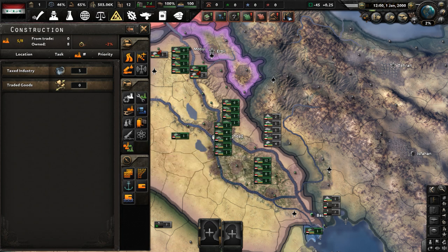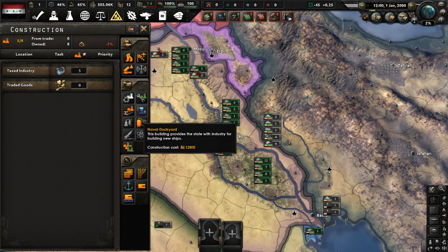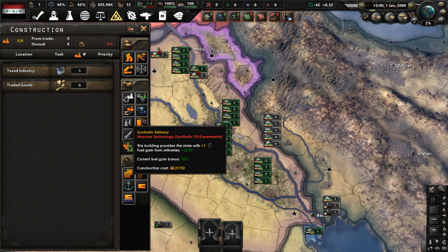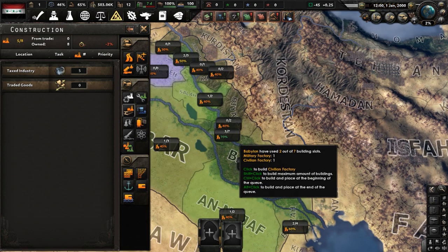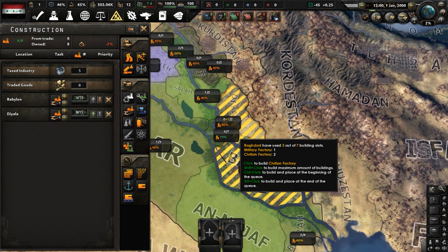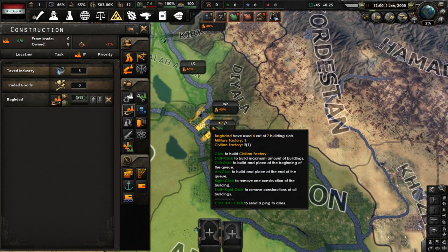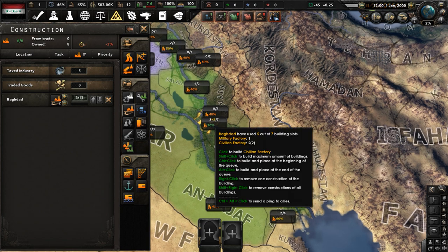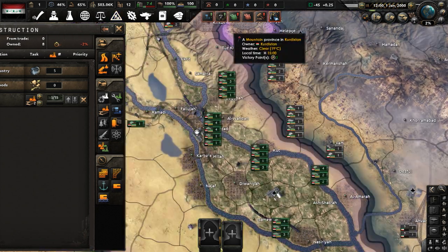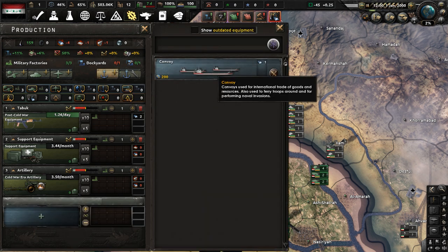I don't have many options for what I can build. We have three civilian factories, so let's build some more civilian factories in Baghdad since it has the most infrastructure — it will be easier to put buildings up there than anywhere else at this moment in time. We also have some free dockyards, so let's make a convoy. That's all we have; we have no navy.